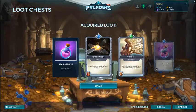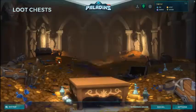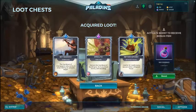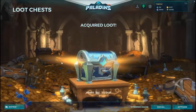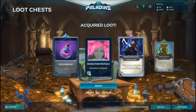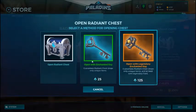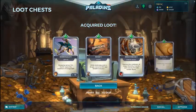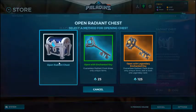Open chest — any rares? No, I got elixir. Open chest — duplicate, 500 assets. Open — any epics? Oh wow, I got a common accessory. Let's see if we can get at least one rare or epic now. Open chest.